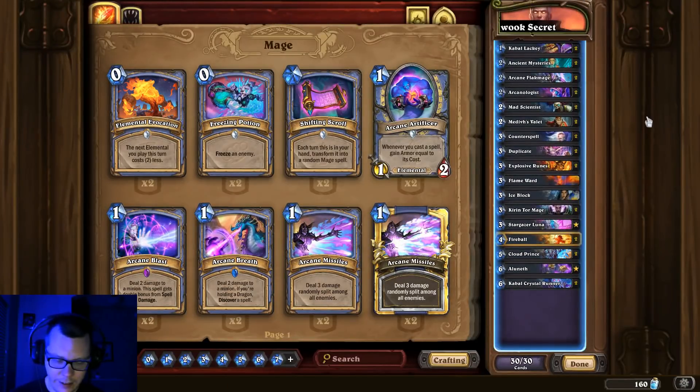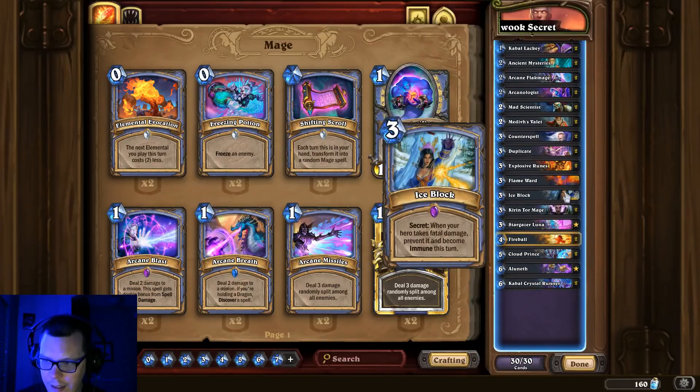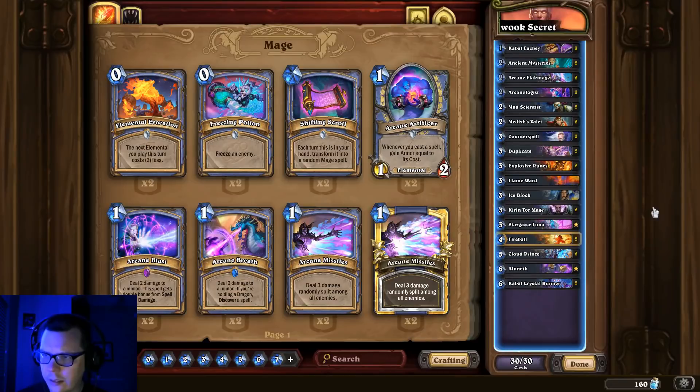Secret Mage — just like I angered all the Mech Paladin players, I apparently angered the Secret Mage community too, so I'll talk about it properly this time. This is the list everyone has seen forever. It runs a single Flame Ward — I don't think running two is a good idea. It runs a single Ice Block — I've seen some players cut Ice Block, which I think is a very bad idea. There's really not much to say about it. Just get Lyra the Sunshard on six. That's the best I can do, sorry Secret Mage players.